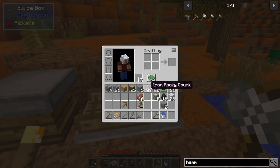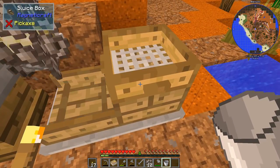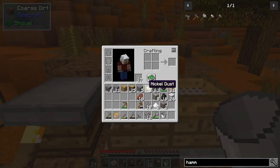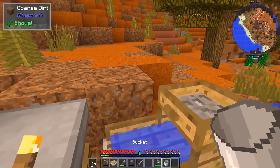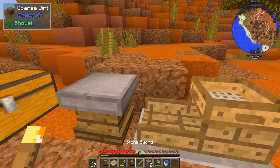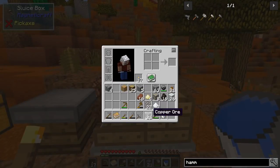We've got eight more to go — let's get all the iron. It'd be nice to get a backpack and some iron tools. Let me get another hammer, I'm always going to need more. Now I take the iron rocky chunks and throw them in the sluice — it takes about ten at a time. Give it a bucket of water, down it goes, and out comes a whole bunch of stuff. We got ten iron chunks, two aluminum, and two nickel — bonus materials!